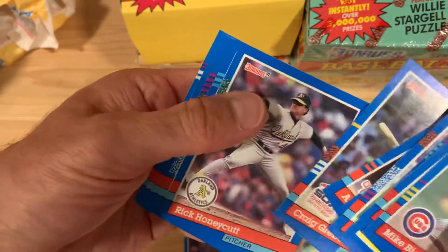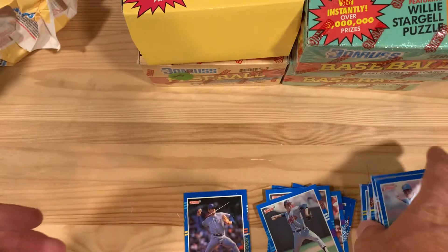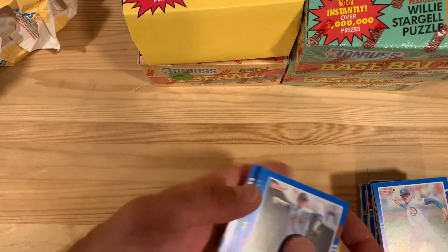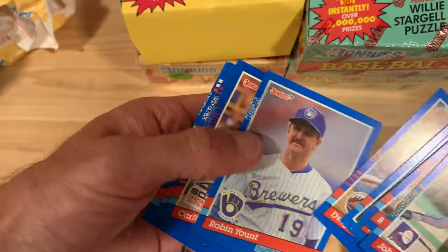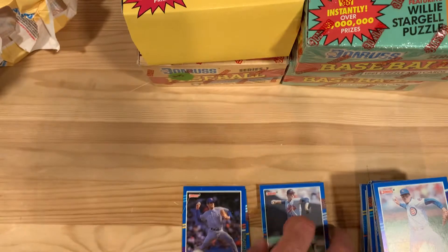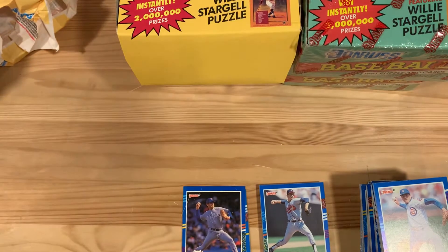I'm going to go ahead and say that I set my sights pretty high for this session, saying I'm going to pull one of these really rare inserts. Instead I just ended up with a bunch of stars — some of my favorite players including a couple of Nolan Ryan cards, Smoltz, Clemens, McGwire, Dante Bichette, Gooden, Young, Fisk, Glavine, Griffey, Johnson, Boggs, Dawson, and Sosa. That's a pretty good set. We didn't find it this time, but the search continues. I will continue these sessions and finally we're going to pull one of these inserts one of these times. Until then, see you next time.